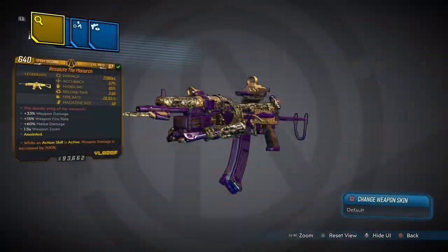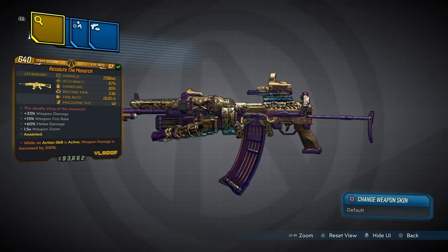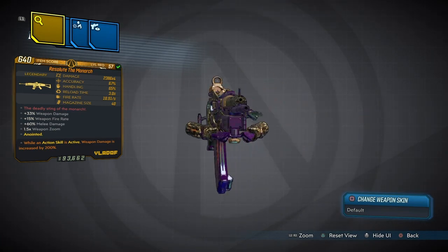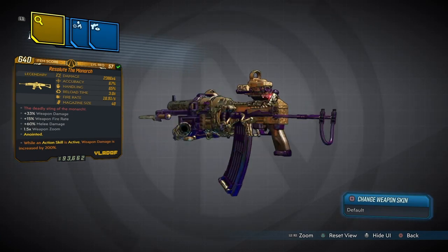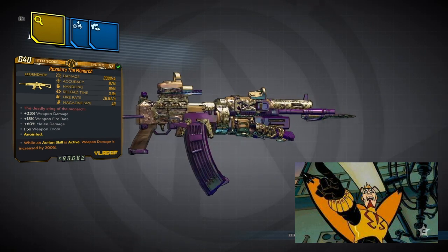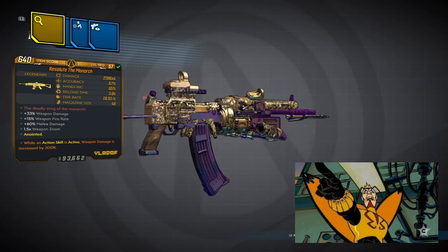What you just saw was the new weapon that came with the update that just was released. We're talking about the Monarch. The Monarch comes with the red text, 'The Deadly Stings of the Monarch,' which is actually a reference to the Venture Brothers — a running cartoon that airs on Adult Swim. Check it out.